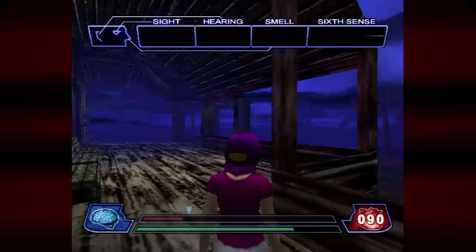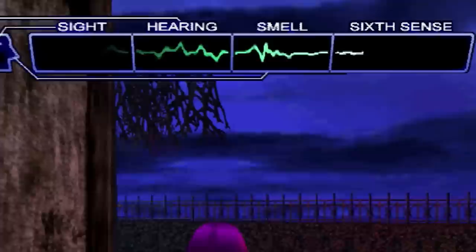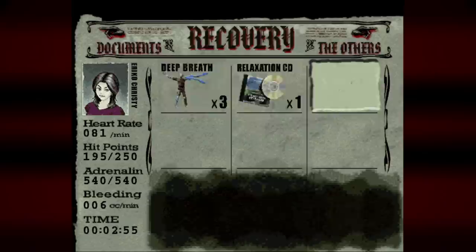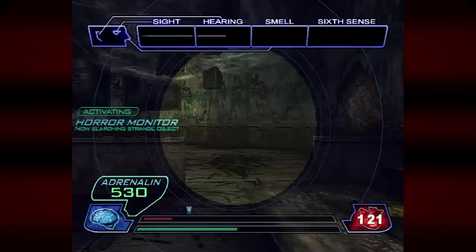Heart rate up 15, more damage, bleed meter increased. I'm really sucking ass at this. After wandering around completely confused for a few minutes, I find all of my senses going off at once — something important has to be here. I look in the bushes and find the horror monitor. Sharpens the player's senses — can sense areas of danger. So this must be for detecting those traps.